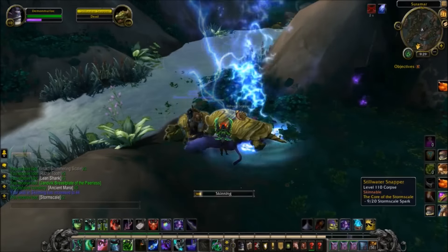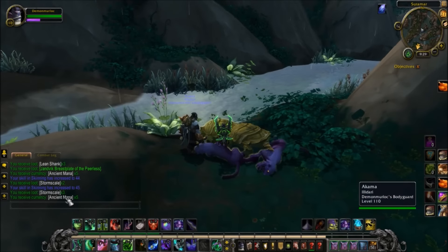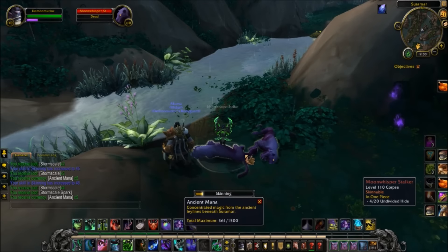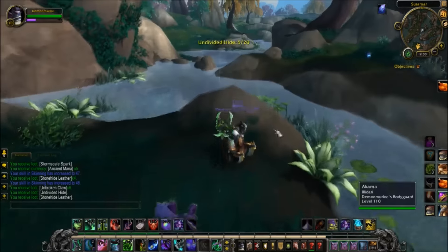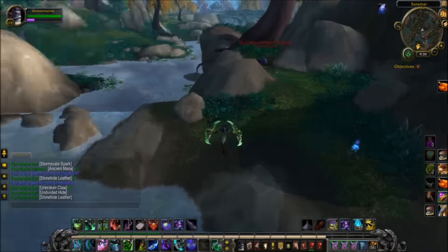As you can see, skinning the turtles gives me five mana, and another five mana from the next one. When I skin the cats I get stonehide leather, and I can also get mana — I didn't get any off those two guys, but yes, this place is just littered with monsters.